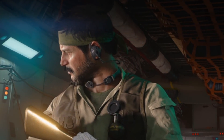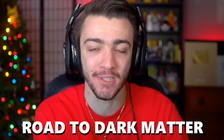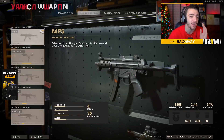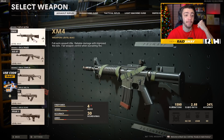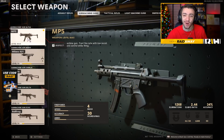Anyway guys, welcome back to some more Call of Duty Black Ops Cold War. In today's video we have another episode of the Road to Dark Matter series — it's been killing it on the support, so thank you all so much. In today's video we are starting the next category of weapons. In the last episode we finished up all the assault rifles and unlocked diamond camo, so if you missed it make sure to check it out. And in today's episode we are starting the submachine guns in Black Ops Cold War.